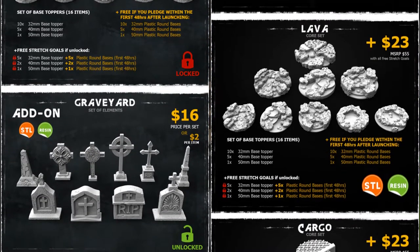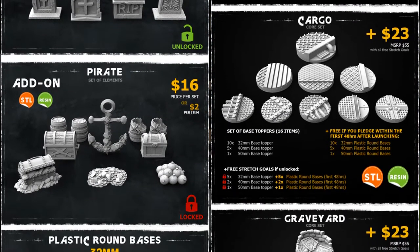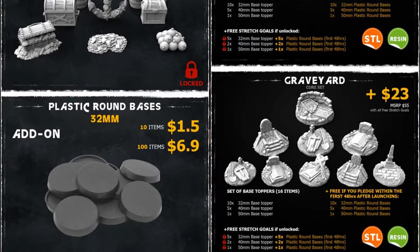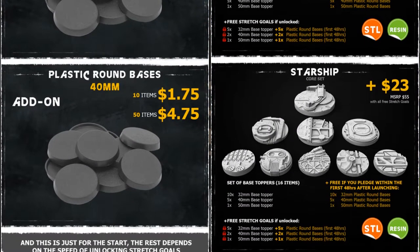with unlocked stretch goals like Urban Ruins, Rocky Landscape, Gothic Ruins, and more. You can get all the files digitally or physically; you can get 1, 4, or 8 sets of bases. This campaign ends on April 20th, with rewards expected in May and August.